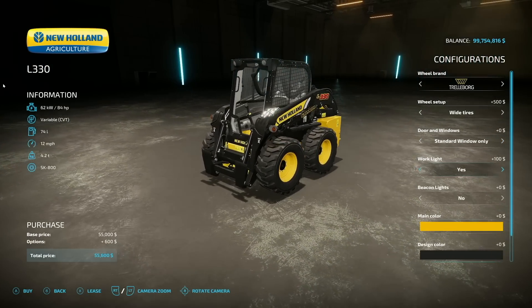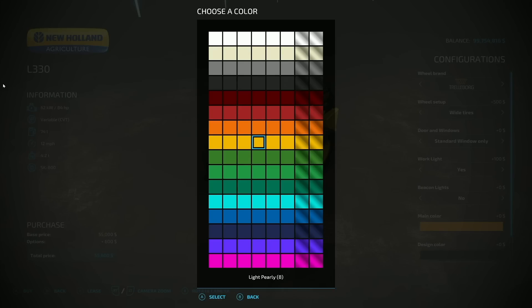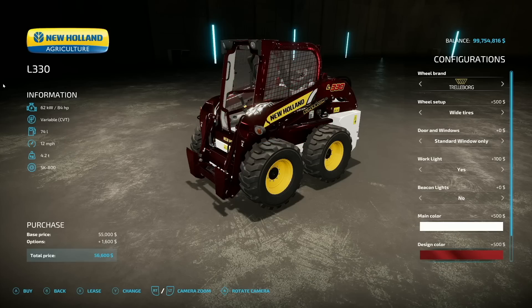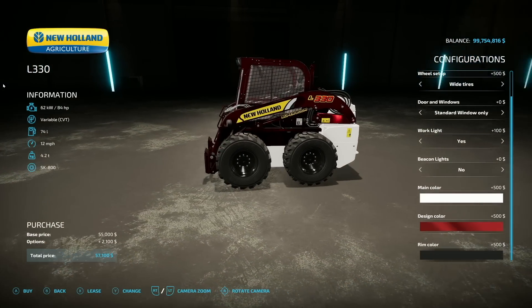Working lights have options on the front, and you can add a beacon light on top. Main color options are extensive and well-labeled: standard, matte, polished, pearly light, pearly regular, pearly matte, metal, metal polished, and metal. Those options apply across all colors. There's also a design color option. Going with polished metal looks very shiny, and there are rim color options too — lots of combinations available.